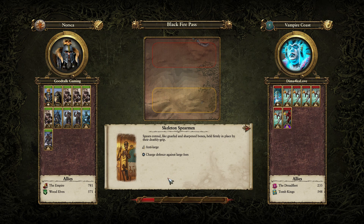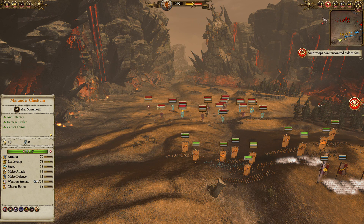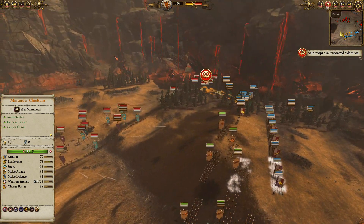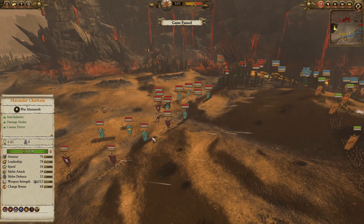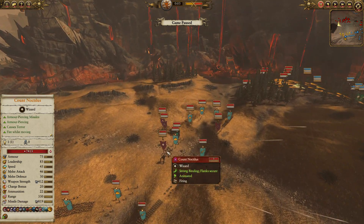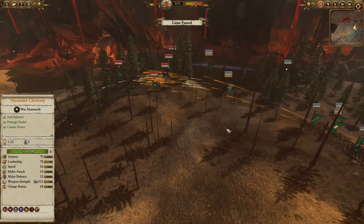What's up everybody, Brett here, bringing you back into another 3v3 low funds multiplayer battle taking place on Blackfire Pass — a pretty fun and unique map in Total War: Warhammer 2. I'm playing as Norsca, my channel is Good Dog Gaming. My allies are the Empire and the Wood Elves, and we're up against the Tomb Kings as well as two of the new Vampire Coast factions. Let's pause it real quick and get into it.